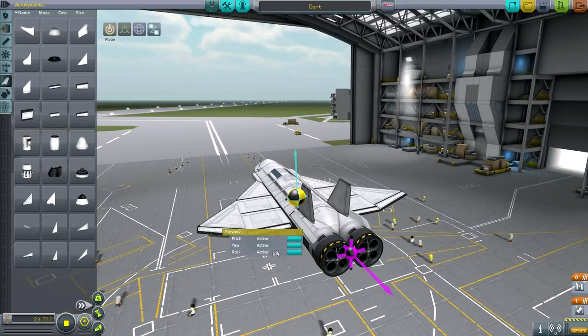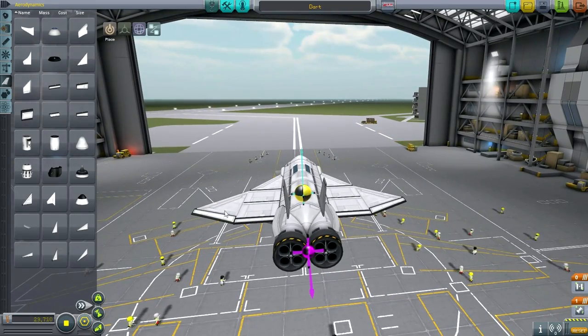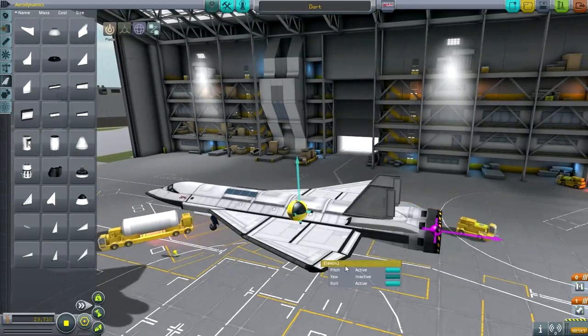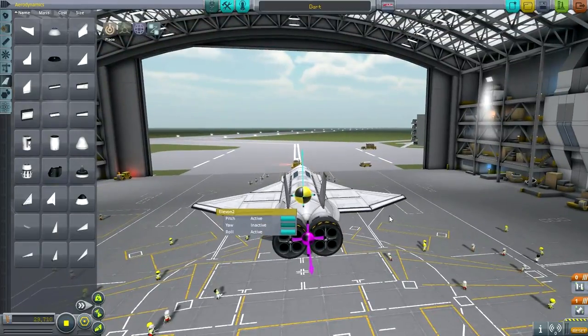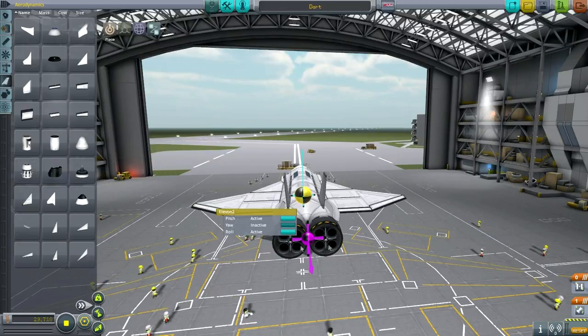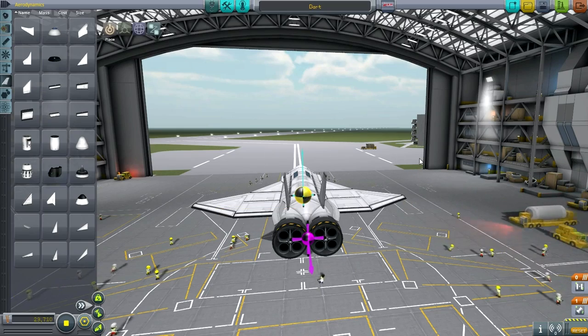I'm going to activate roll here too, setting pitch and roll to maximize my pitch and roll authority. Mainly their job is to handle roll — what they do is one side deflects down and the other side deflects up, which produces the roll. The side deflecting down causes that wing to tilt up, and the side deflecting up causes that wing to tilt down. So if this side is down and this side is up, you'll get a roll towards the left.